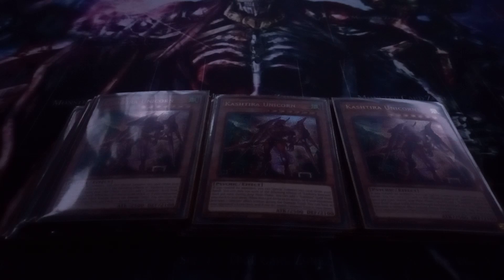Kishtira Unicorn has the same trigger effect as Fenrir, except you banish a card from your opponent's extra deck face down. And once per turn, Unicorn can search for a Kishtira spell. Ogre is the one that adds a Kishtira trap.